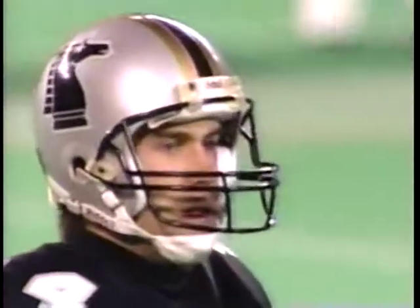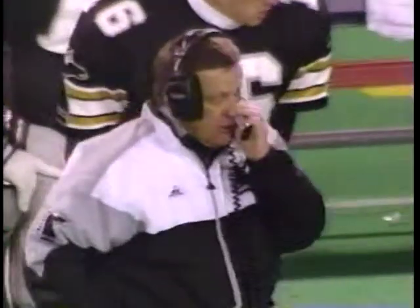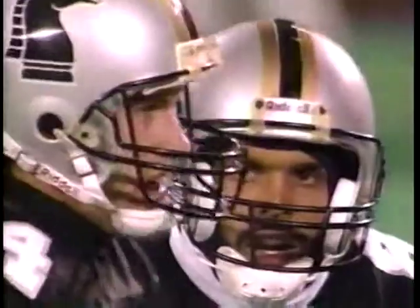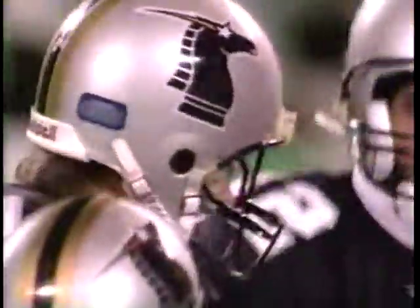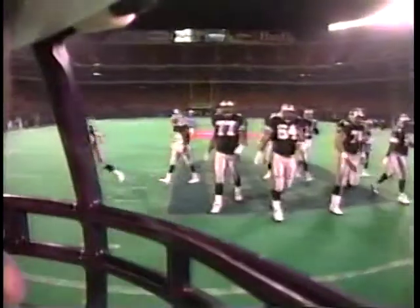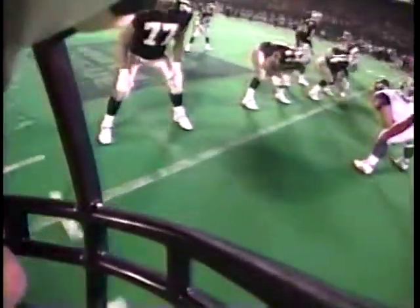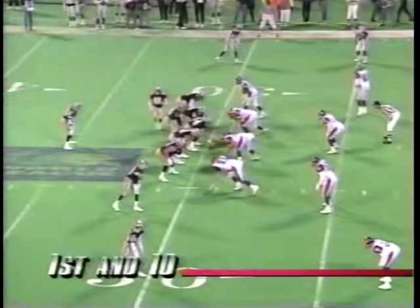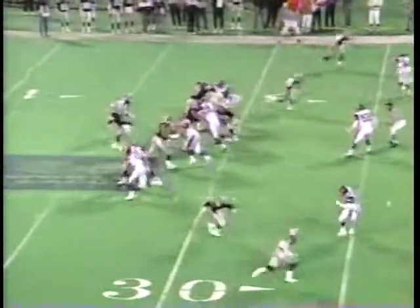He just audible'd to the draw — you heard Mouse tell him to feel for the draw. He saw a weakness in the defense and audible'd to the draw to get the first down. '91 switch rip Liz' — that's the inside receiver on the left coming across the backfield and back to his original position. This allows the quarterback to know whether it's zone or man defense and switches the pass pattern they'll be running downfield — should be a shallow cross.